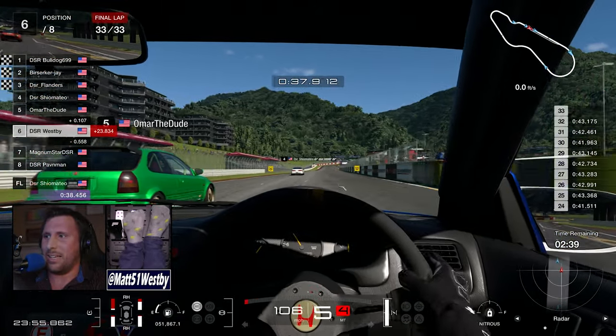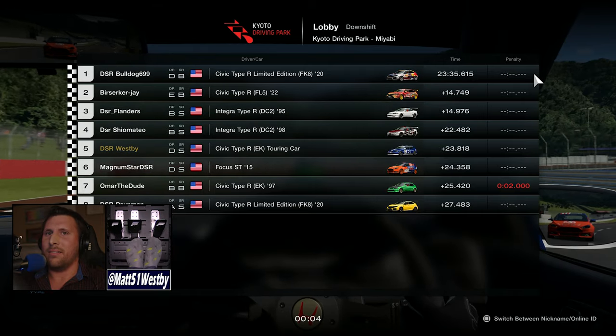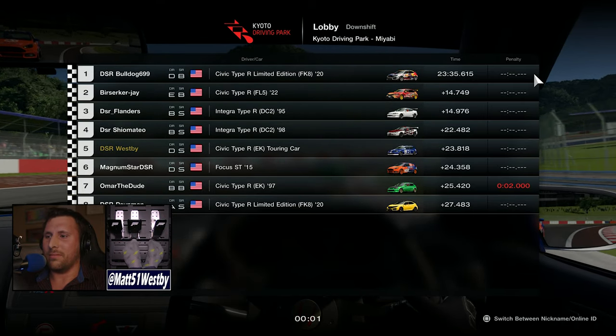We don't quite have the speed to catch Omar, but he gets a last-second one-and-a-half-second penalty for corner cutting — and we're promoted up into fifth place! Wow. Going from two races with no practice, barely even knowing what car or track we were on, to that — what a special way to end the week. I'm glad it worked out the way it did. Honestly, based on all the driving that happened, I probably deserved seventh or sixth, but to get fifth and end the week with that, plus a brand new arcade sim — what a way to end the week.